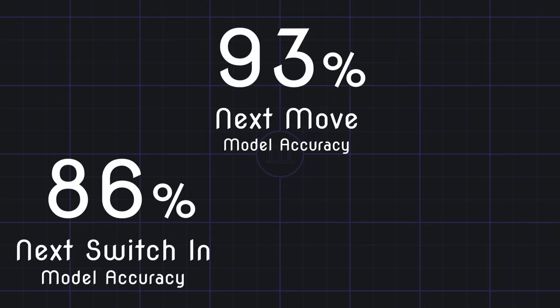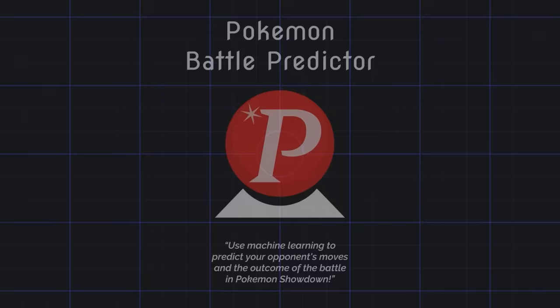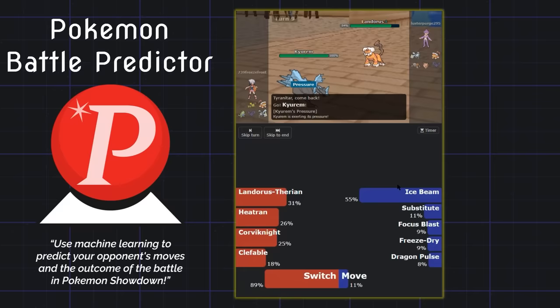Because of how I structured my code, I realized it was only a few modifications away from creating models that could help predict your opponent's next move — really just switching out the answer from being whether Player One would win to what Player One would do next turn. In the end, I was able to create three models representing the different aspects of what a player can do each turn with even greater accuracy than before. I decided to release these predictions as something you can use — if you go to your browser's extension store and look up Pokemon Battle Predictor, you'll find a free extension that enables you to view the predictions these models make for the battle you're playing or watching live. It works for most singles formats.